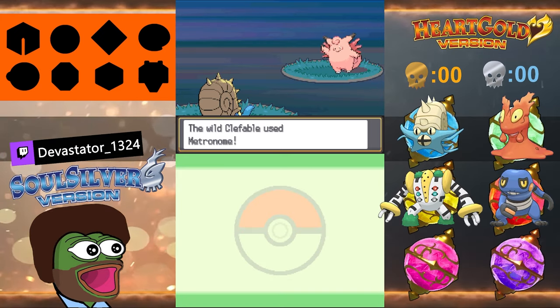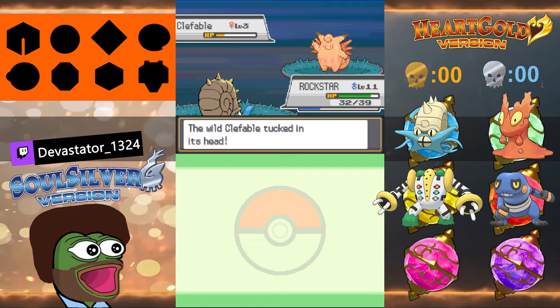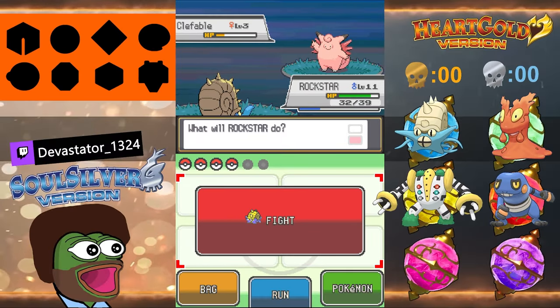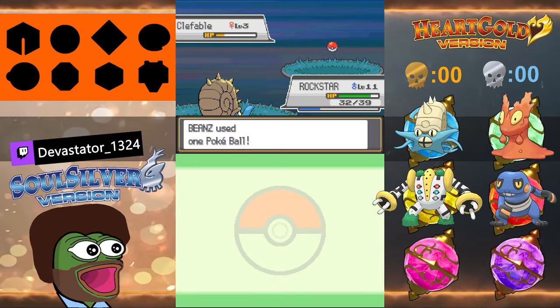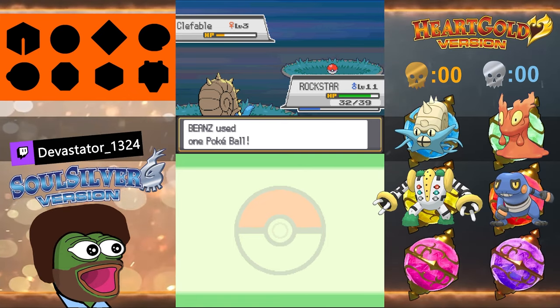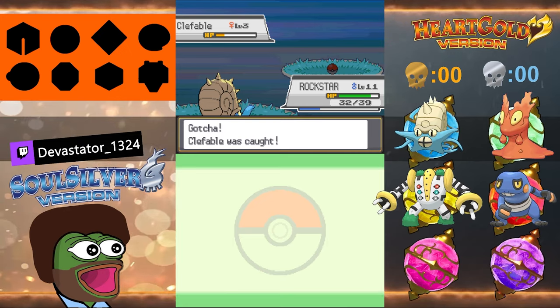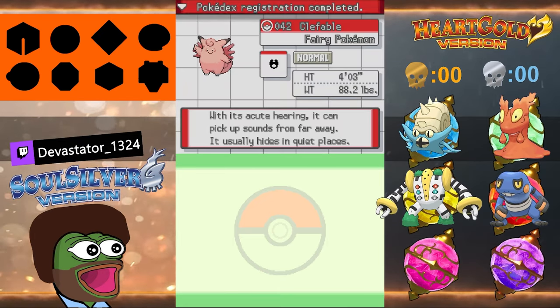Use Metronome — it used Metronome again! What's it gonna be? It tucked in its head — that's Shell Bash, a water type move. Do not switch out Rockstar. Anyone else will die in this. We got it! Clefairy is part of the squad! Now I need a nickname for Clefairy. It's a good Pokémon though — we got a good squad going right now.